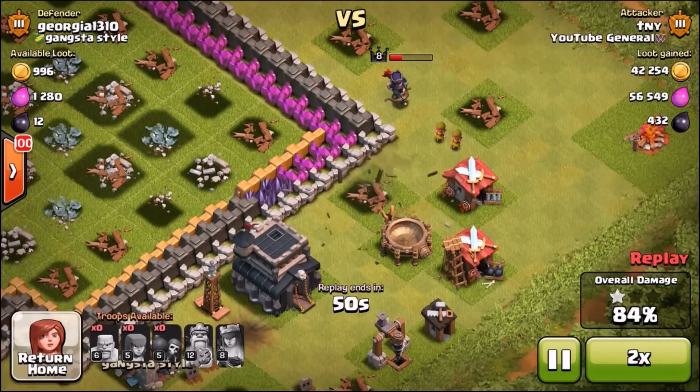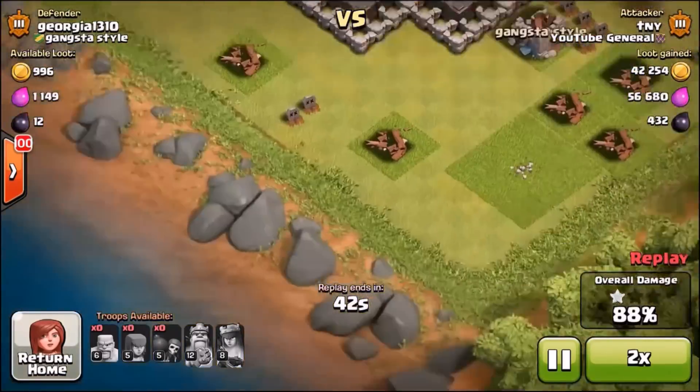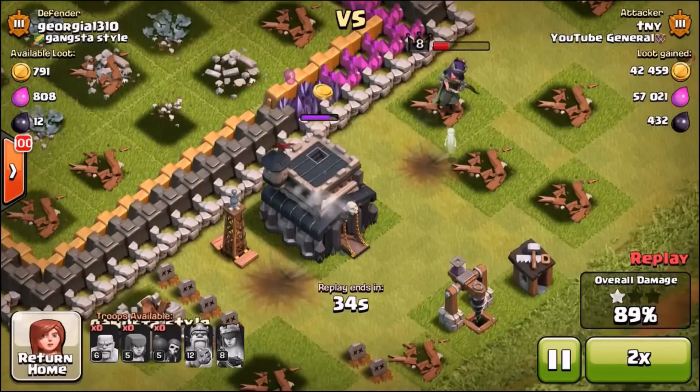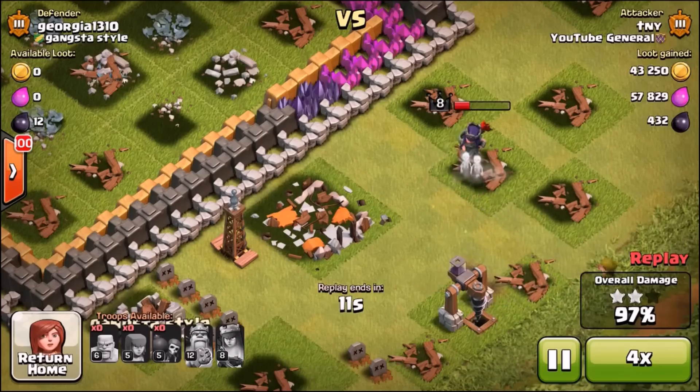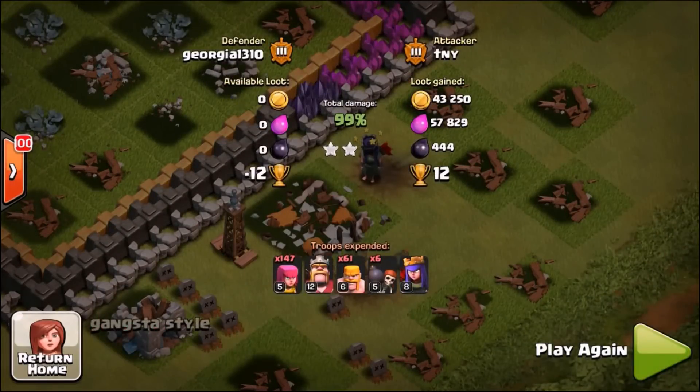She's taking out the barracks as quickly as she can. We've got one Archer pinging that little elixir collector up there, and I think that's pretty much it. We're going to work on the town hall now. Let's just speed this up. She's finishing that off, taking it down as fast as she can. Level 8 Queen going to work. Out popped the Larrys. Larrys are no problem for her. The big bomb just took her out as well. 99% guys. 43k gold, 57k elixir, and 444 DE. It wasn't the loot that we were looking for, but we definitely gave his base a good battering.